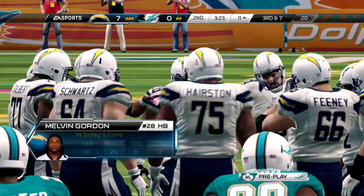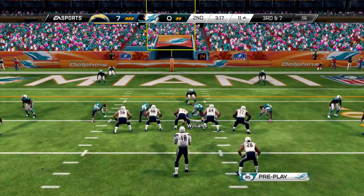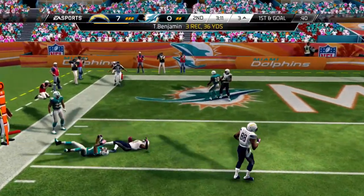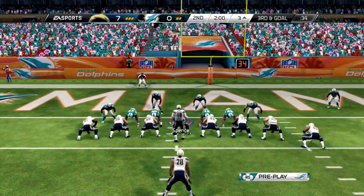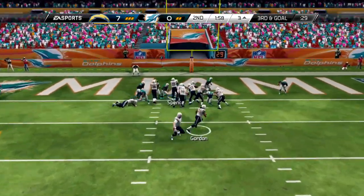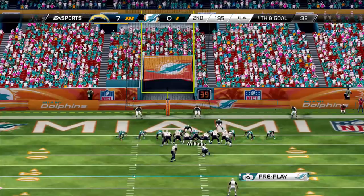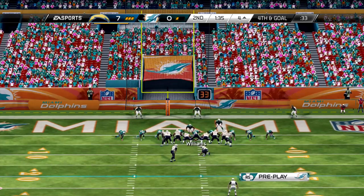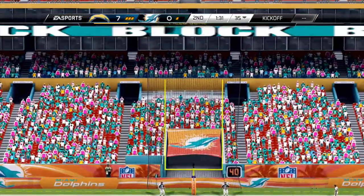Gordon goes up the middle and there's a fumble — luckily the Chargers offensive lineman falls on it. We're holding Melvin Gordon to only 24 yards on 10 carries. Orton finds Benjamin for another first down — three receptions for 36 yards for him today. We call an audible and stop Gordon on the next play. They kick a field goal and it's good — 10 to 0. We cannot get shut out in the first half.